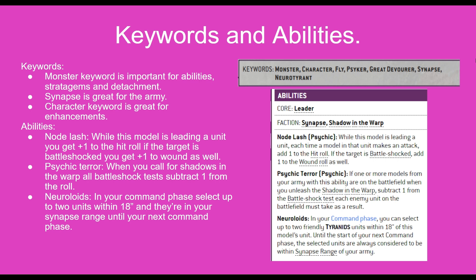Starting with the abilities, the first one is Nodelash. So while this model is leading a unit, you get plus one to the hit roll, and if your target is Battleshocked, you get plus one to the wound roll as well. The next one is Psychic Terror. So when you call for Shadows in the Warp, all Battleshock tests subtract one from that roll, and that can come in quite clutch, especially for primary points.